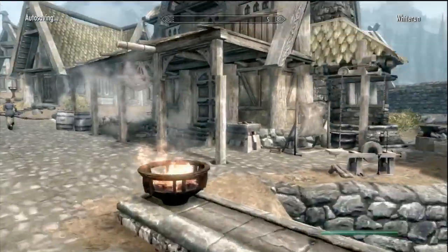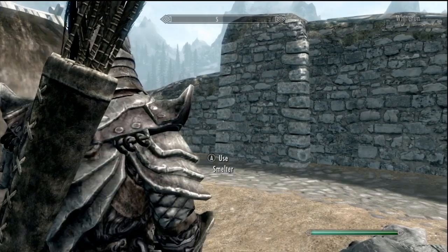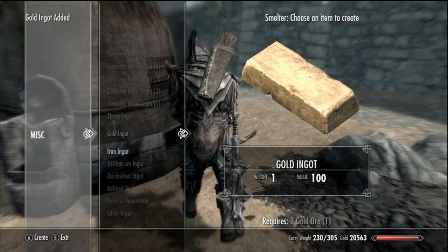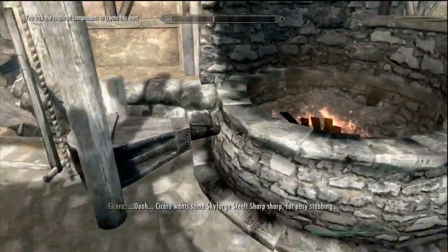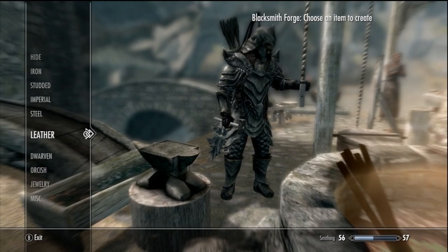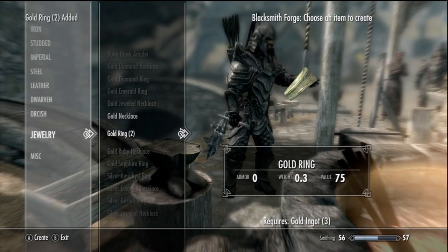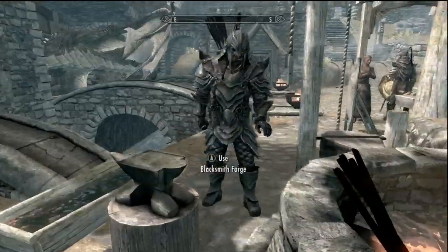Now I'm going to head to Whiterun and we're going to go through with this. First, walk up to the smelter and smelt yourself as much gold as you can. From this method, from both mines, you should have collected probably about 50 pieces of gold. Then go to your crafting station and craft lots of gold rings — you get 2 gold rings per gold ingot. You can see the levels jump quite quickly; I'm nearly level 57.